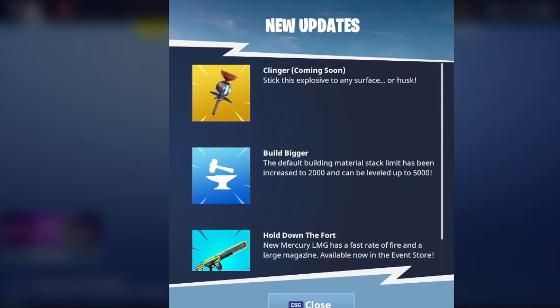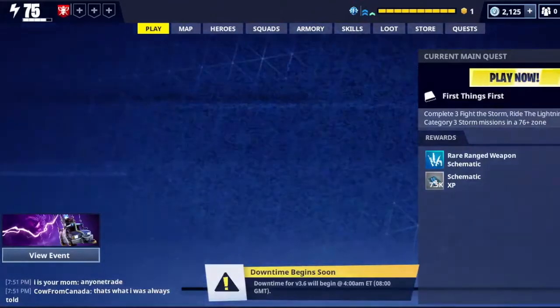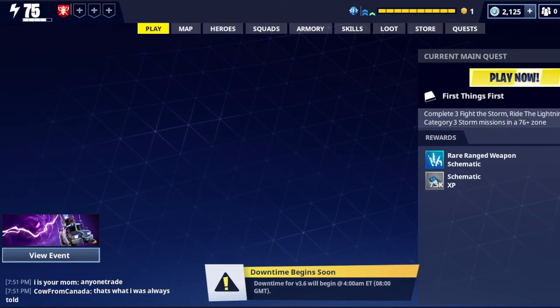Also in the news: Build Bigger — the default building material stack limit has been increased to 2000 and can be leveled up to 5000. Hold Down the Fort — the new Mercury LMG has a fast rate of fire and large magazines, available now in the event store. That's basically what the news section covers.